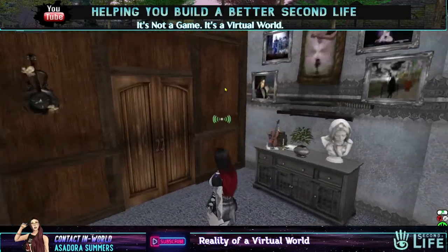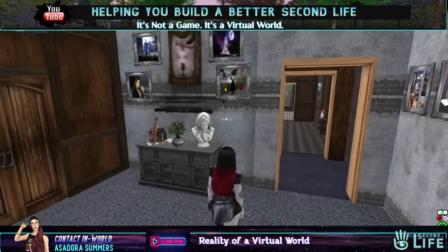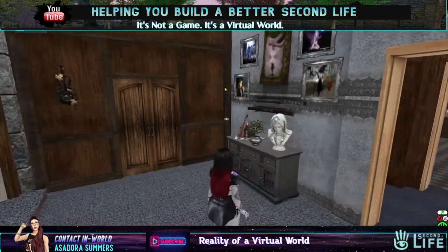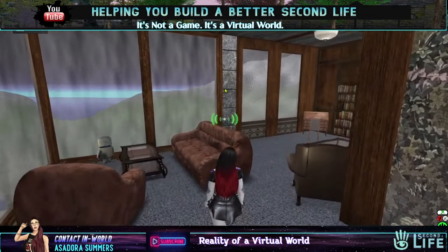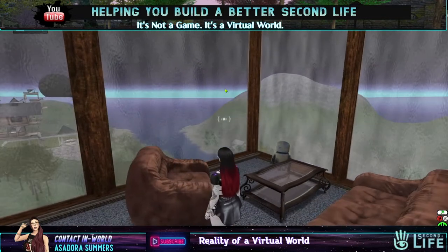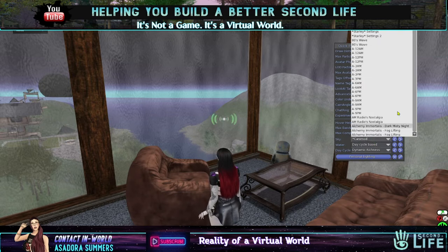Go around here, and this is a room — let's say a room where I've put my RP memorabilia stuff in. Then this is an observation room. You get a good look at the outside there, and I will change the wind light again.